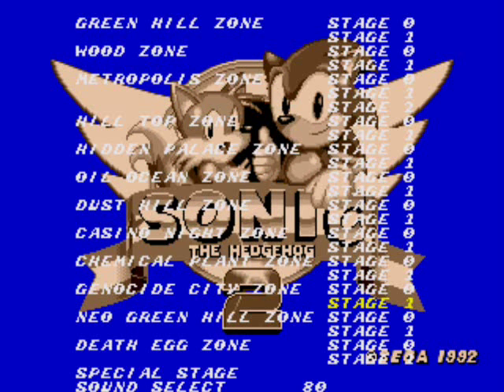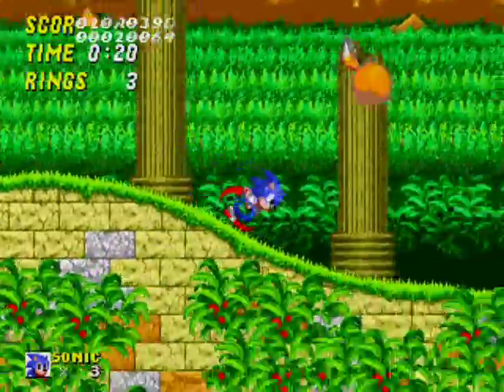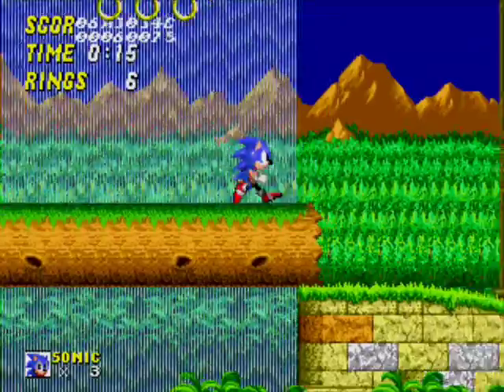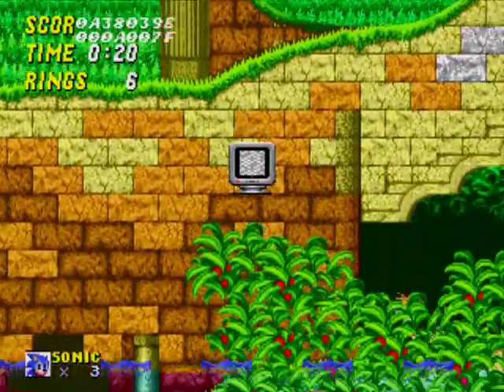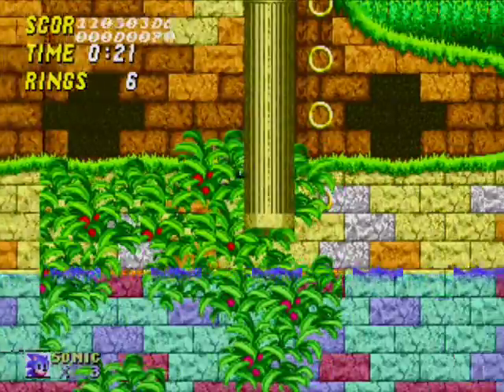I'm kind of glad, because I don't even want to know what that place would have looked like. Neo Green Hill Zone — and that is Aquatic Ruin. The bottom half of the level, I don't think, is programmed in.